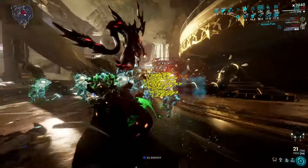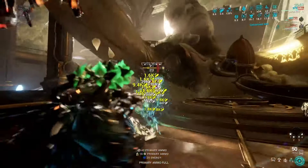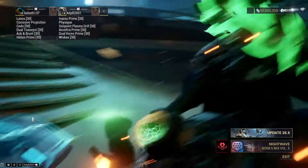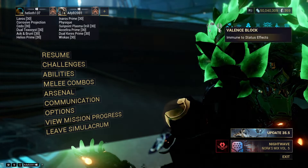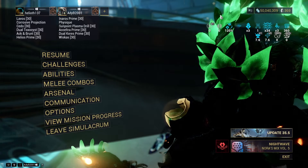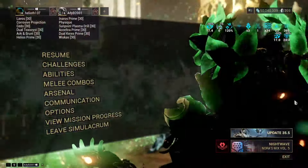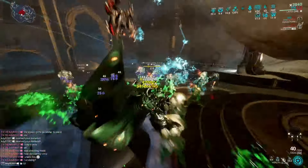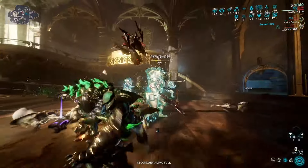Everything's dead. That did help that we double primed with our grave. Let's try a different element — corrosive or fire. You can see it up in the buffs here. It seems like it maybe didn't even proc, or it fell off just before I activated that. Let's try again. There it is — has this icon: Valence Formation, 200%. Kaboom! Yeah, everything dies. Melt. Hardest Steel Path enemies, super quick.